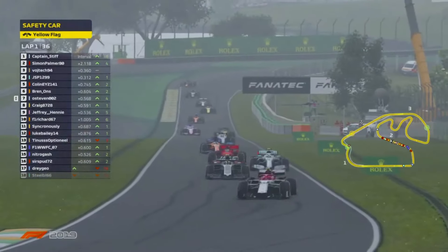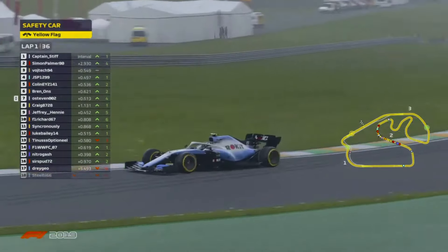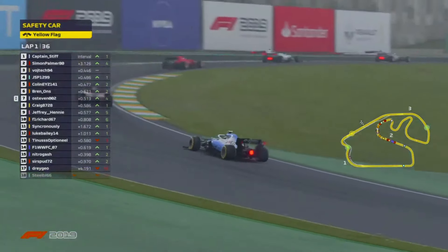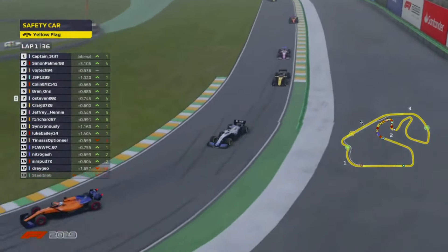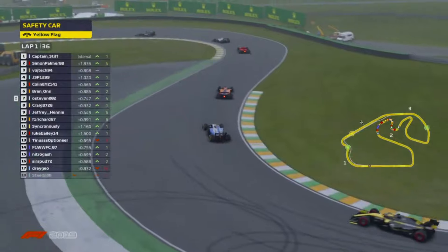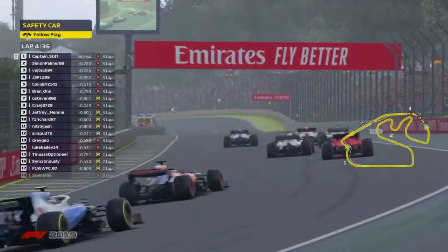That was absolute chaos there. Drogio with a great chance to try and recoup some of those points — perhaps just a little bit hot on the brakes. Went on the grass, just tapped the back of the Mercedes, it was Wojtek, and just spun around. He's now finding himself in 17th. And Gareth now backing up the pack the best he can.